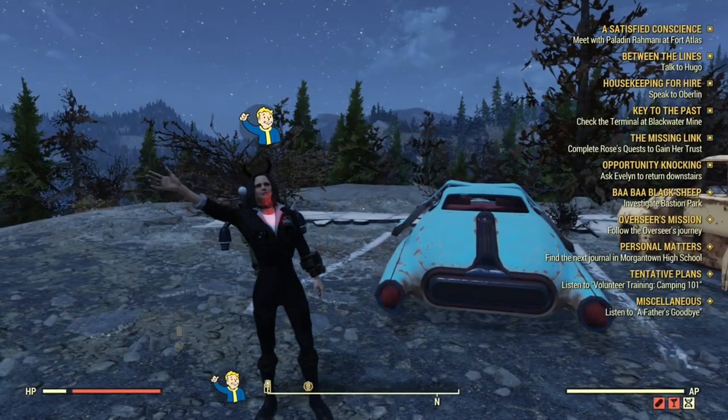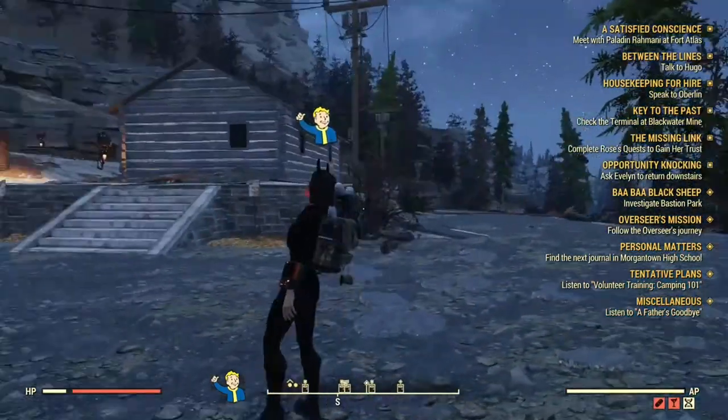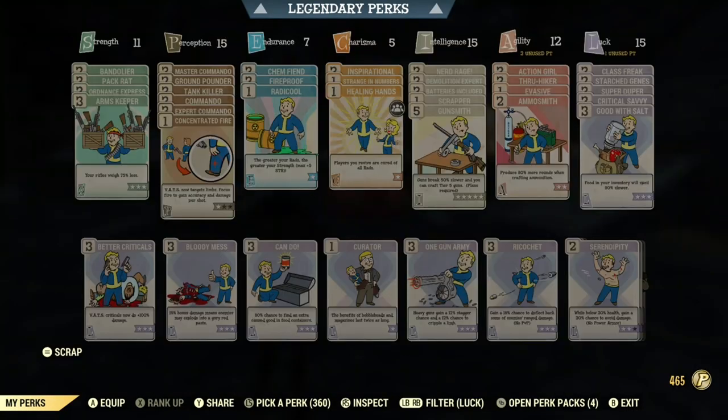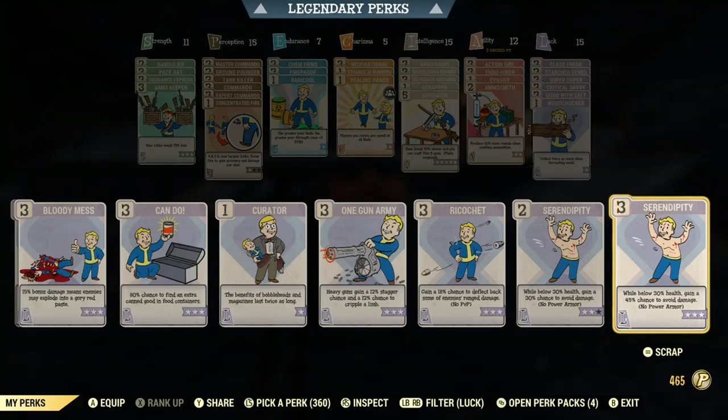Hey fellow wastelanders, in today's video I'm gonna show you guys how to get wood in Fallout 76. The perk card you're gonna need for this video is in the Luck category — it's called Wood Chucker. It's only a one-star perk and it gives you a chance to get double the wood.